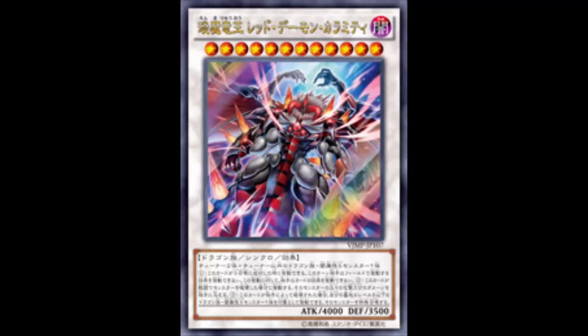There's another effect: if this card in its owner's possession is destroyed by your opponent either by battle or by card effect — and note it says 'owner's possession,' not just 'you control' — so even if your opponent uses Solemn Warning to negate its summon, you still get this effect. You can target one Level 8 or lower Dark Dragon-type Synchro Monster and special summon it. The monster used to synchro summon this returns to the field. So your opponent uses Dark Hole or Raigeki — no problem, that Synchro Monster comes right back.